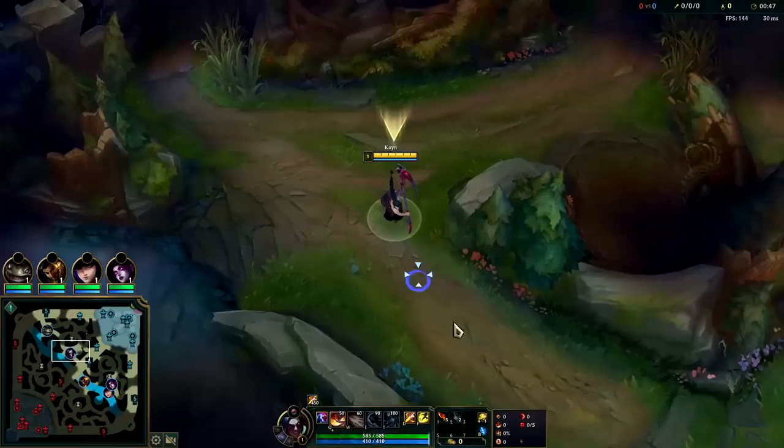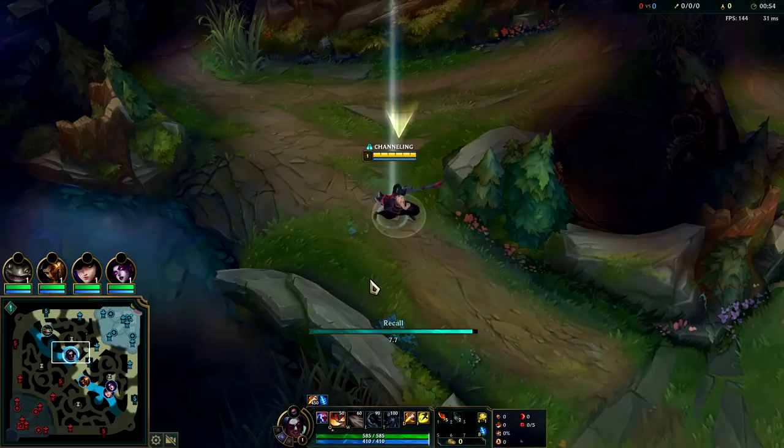What's going on guys, gonna be showing you how to carry consistently on Kayn for season 12. For your runes you're gonna want to take Conqueror, Triumph, Tenacity, Last Stand, Sudden Impact, and Ravenous Hunter.